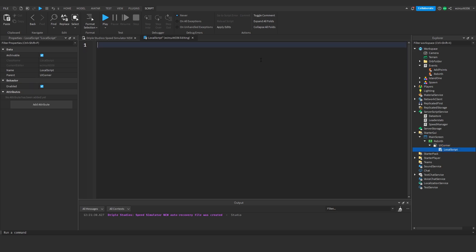In this local script we are going to fire the rebirth server event. Let's start by getting a player variable: 'local player = game.Players.LocalPlayer' — this creates a variable for the local player. Next we need a mouse button one click event to fire the rebirth event, so: 'script.parent.MouseButton1Click:Connect(function)' — script.parent being the rebirth button.